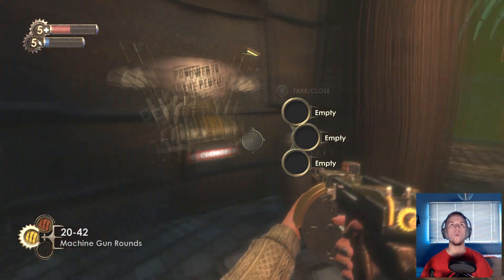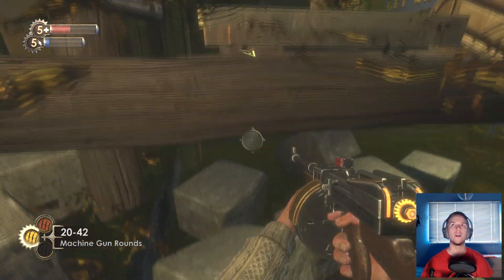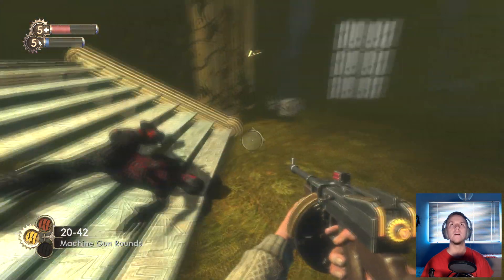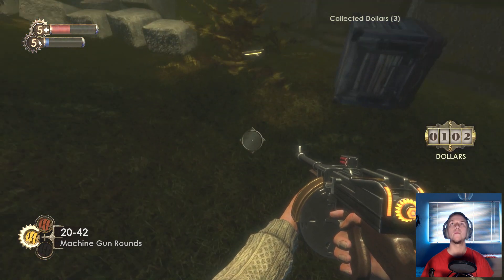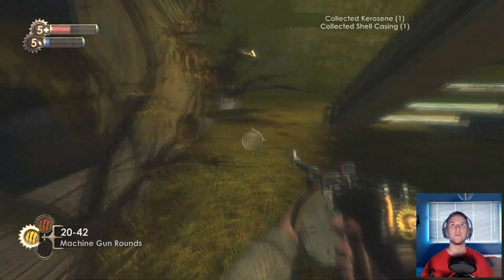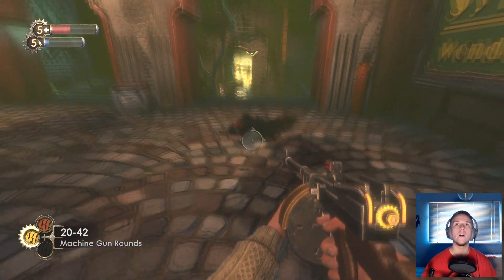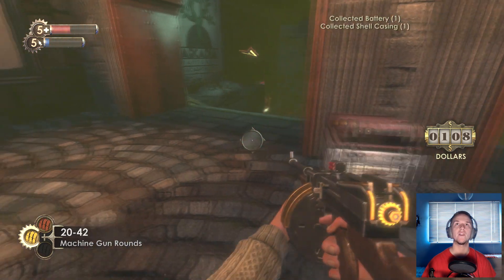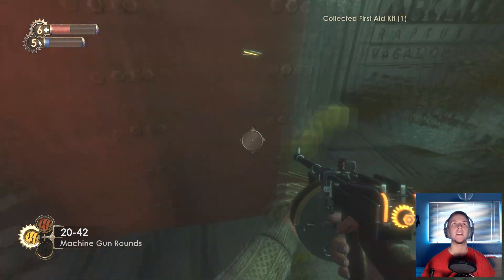Nothing in the trash can. There's some money under here - three dollars. And a storage crate with kerosene and shell casing, which is good for inventing things. I think we're going to be okay for now. There's a little bit on this body. There's another storage crate there. I can hear some breathing - we've got the first aid kits.